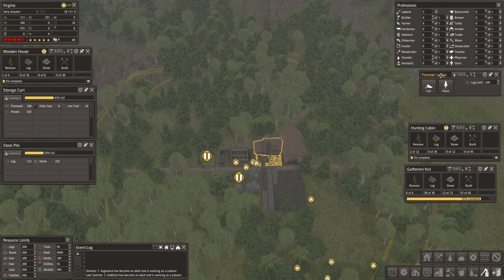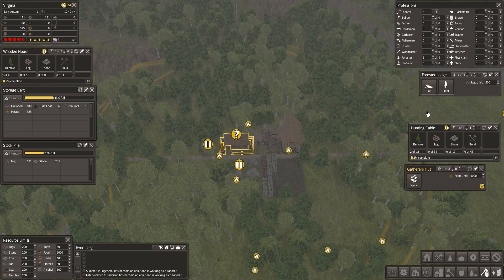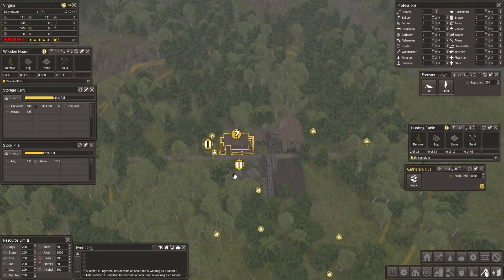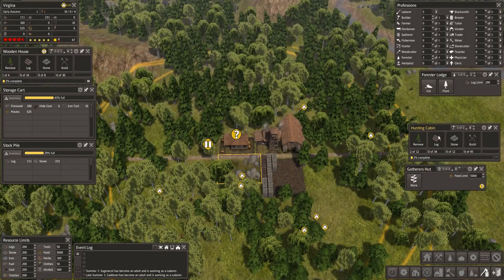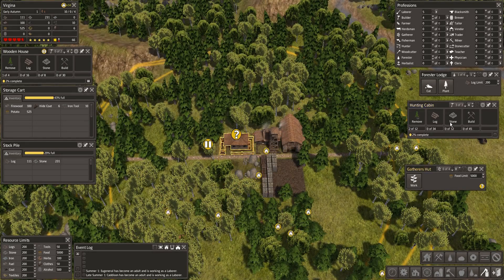With the gatherers hut going, we're getting on now. I'll unpause the hunting cabin and get a gatherer going so we can get some food — they'll put it in the storage barn.